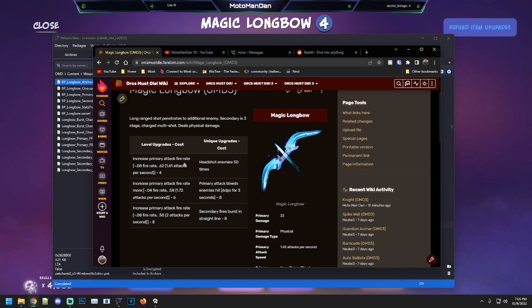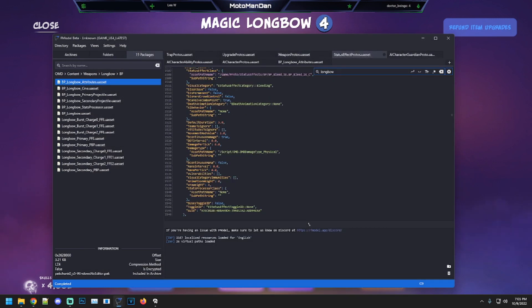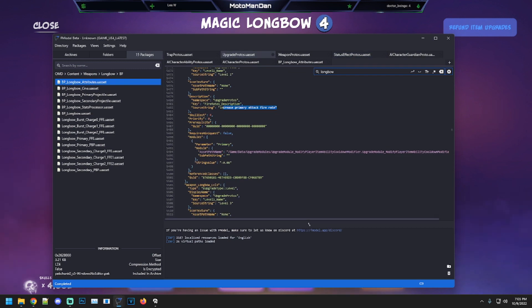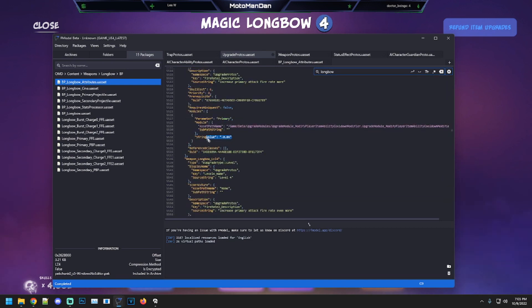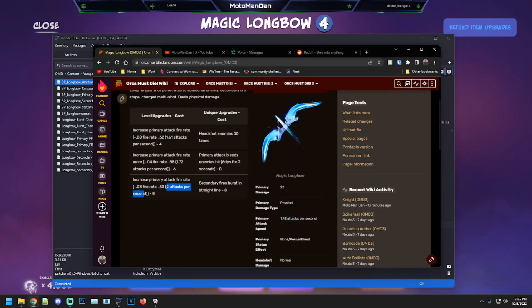The fire rate is 0.7, which is 1.42 attacks per second. If you get the bleed upgrade, the status effect is 6 damage per second for 3 seconds. The fire rate upgrades reduce it by minus 0.08, minus 0.04, and minus 0.08, eventually bringing it to 2 attacks per second. That difference is very noticeable, especially if you're playing on a brand new account.